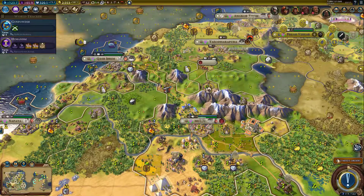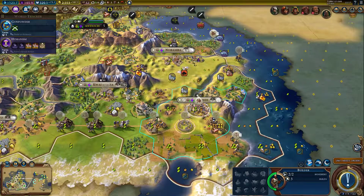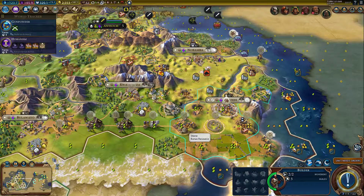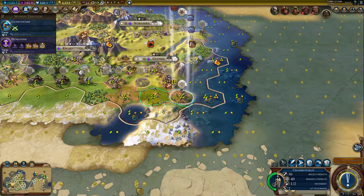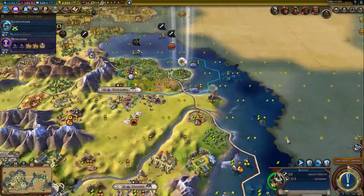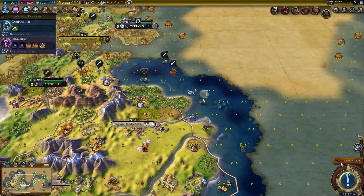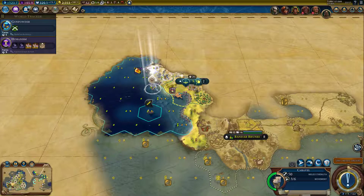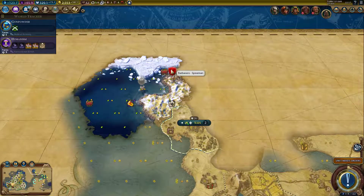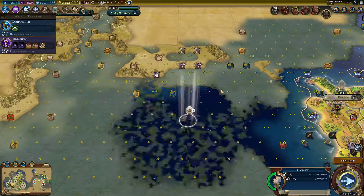A builder — I'm sending someone. Somebody needs to clear this forest and you will be the one. What do we have here? They have a barbarian. Isn't it a little bit late for barbarians?